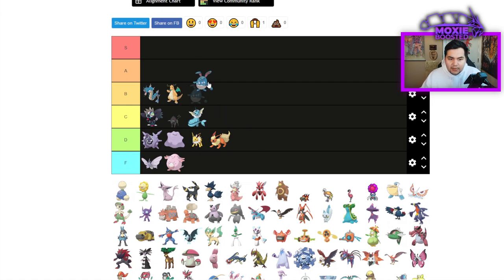Azumarill is also solidly B tier. It's a really nice Parasong Pokemon with access to some pretty strong moves coming off Huge Power, as well as a Belly Drum set — so that's an instant B tier.